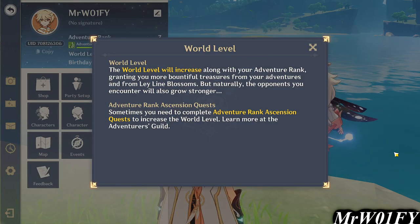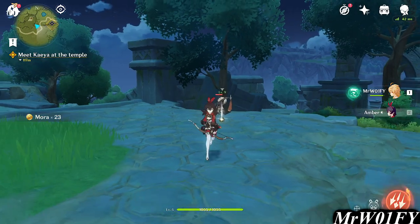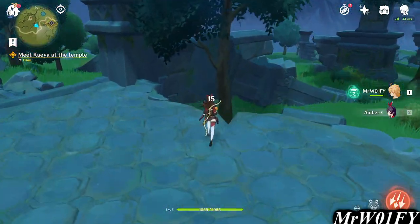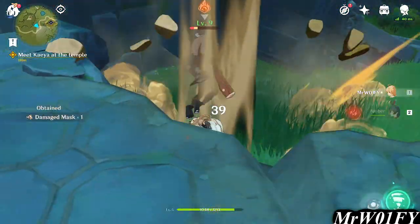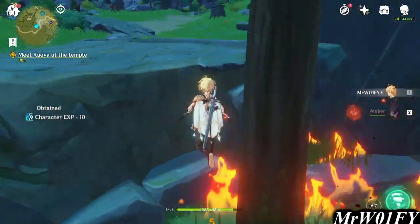World rank will increase the strength level of all the enemies you will encounter, but your world rank will also increase the quality and rarity of the items that you find in chests. It's a double-edged sword, but it's normally not a bad process. Sometimes your world rank will increase automatically as your AR rank increases, and sometimes it will be halted by an ascension quest that you can choose to do when you're ready.